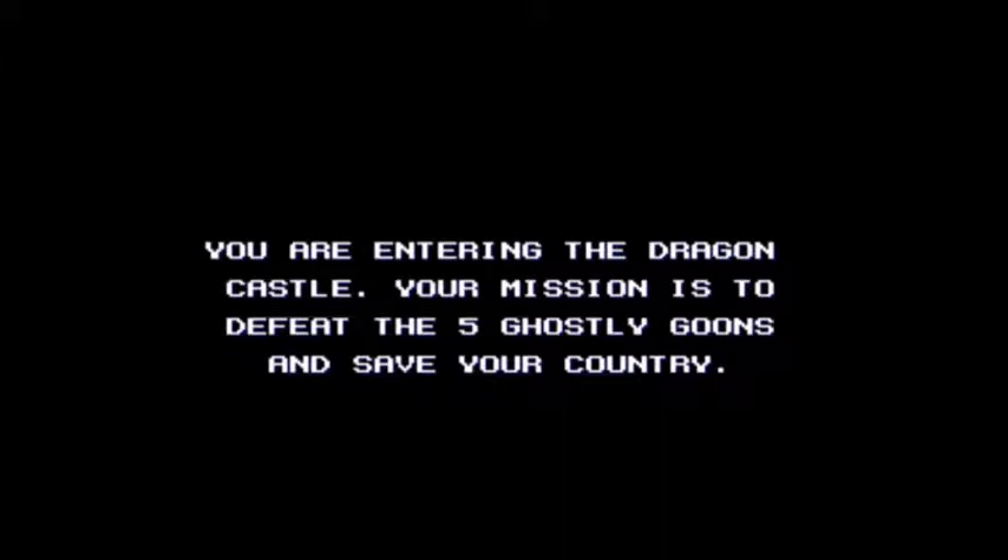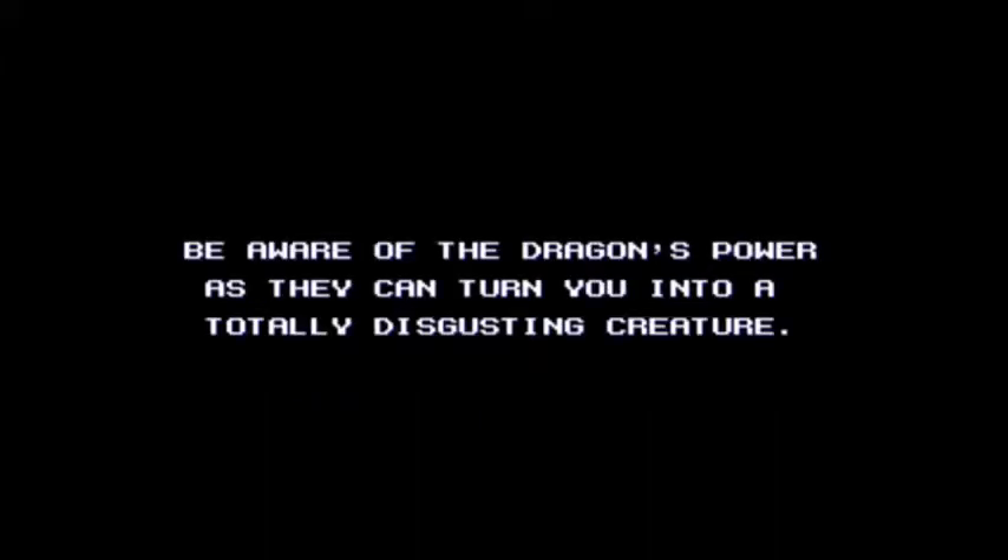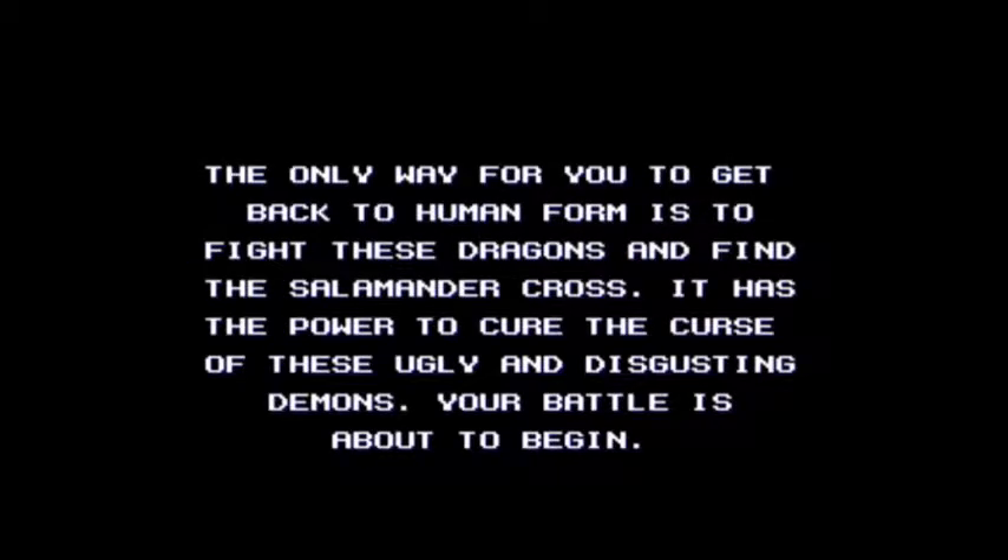Here we have a bit of story. Entering the Dragon Castle, your mission is to defeat the five ghostly goons to save your country. Be aware of the dragon's power as they can turn you into a totally disgusting creature. The only way for you to get back to human form is to fight these dragons and find the Salamander Cross. It has the power to cure the curse of the ugly and disgusting demons.